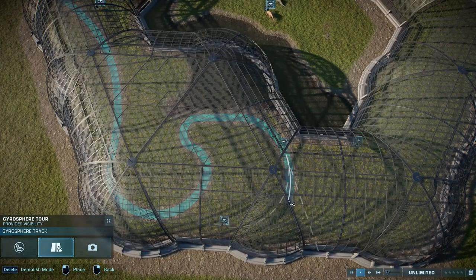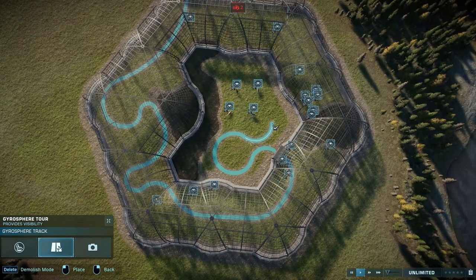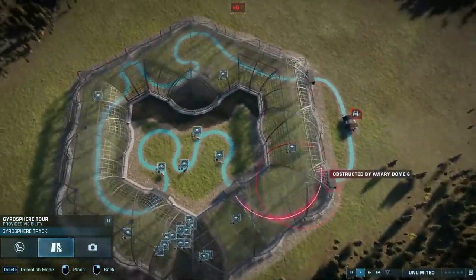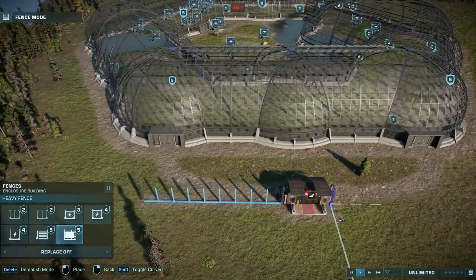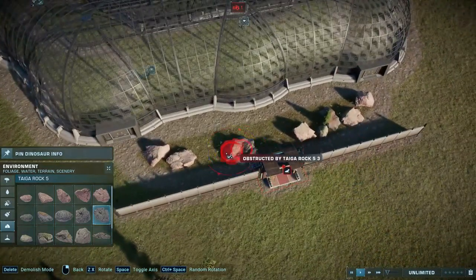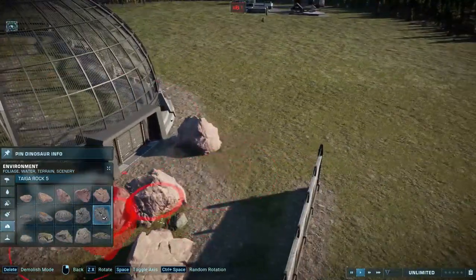I've built this huge aviary that surrounds an open space, and that space in and of itself is an exhibit as well. You can see Iguanodon walking around in there — I had the slight hope that the Iguanodon could also go into the aviary since they also sprint out of the hatchery, but unfortunately they stopped just short of the aviary wall. There's an exhibit within an exhibit essentially, and then a giant tour going through the aviary and the inner exhibit, plus an extra exhibit at the back of the aviary.